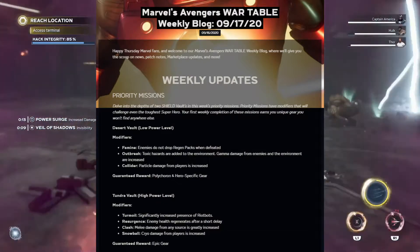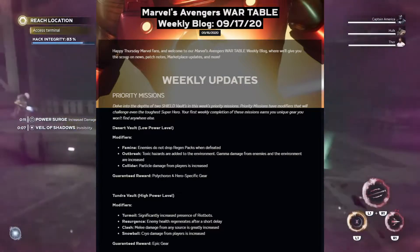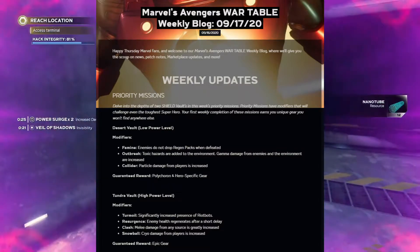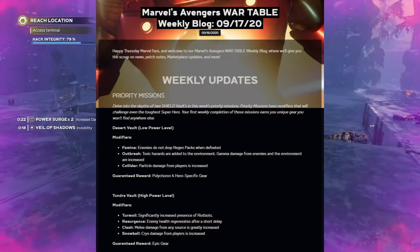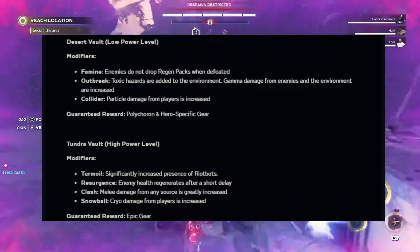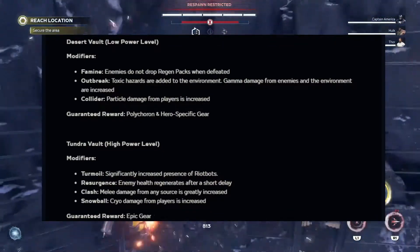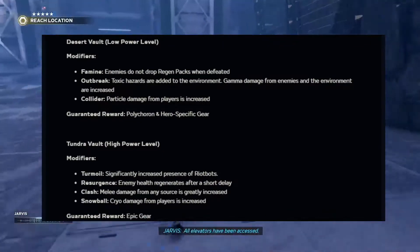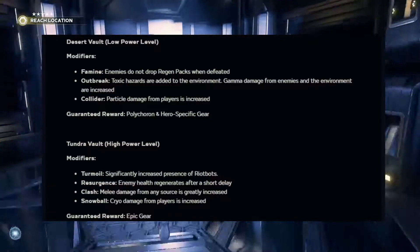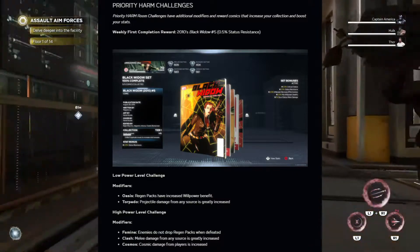Pertaining to the priority missions: delve into the depths of two S.H.I.E.L.D. vaults in this week's priority missions. Priority missions have modifiers that will challenge even the toughest superhero, and your first weekly completion earns you unique gear you won't find anywhere else. Desert Vault is a low power level with modifiers Famine, Outbreak, and Collider — guaranteed rewards are Polychoron and hero-specific gear. Tundra Vault is a high power level with modifiers Turmoil, Resurgence, Clash, and Snowball — guaranteed reward is epic gear.